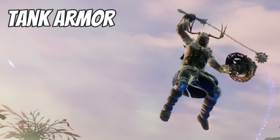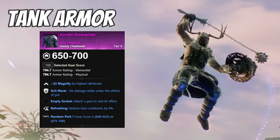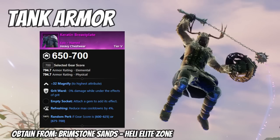The first set closer to best in slot is the keratin set, which has magnify, grit ward, refreshing, and one additional perk you can select when you loot, craft, or upgrade it. If you get it with health or a weapon ability buffing perk matching your weapons, it's really good. Grit ward works very well for an active tank with 300 constitution — you take reduced damage while doing light and heavy attacks or abilities with grit. To obtain this, kill bosses in Brimstone Sands in the Heli area or Kepri; every boss there has a chance to drop the set.